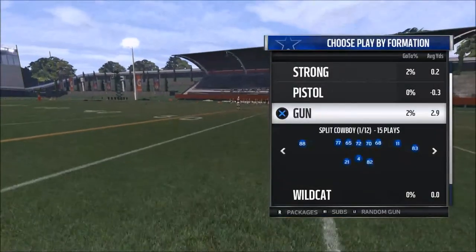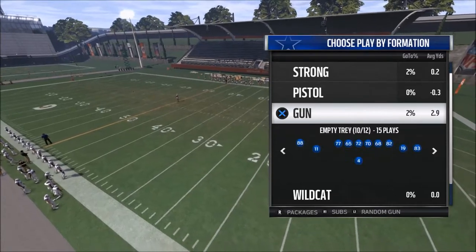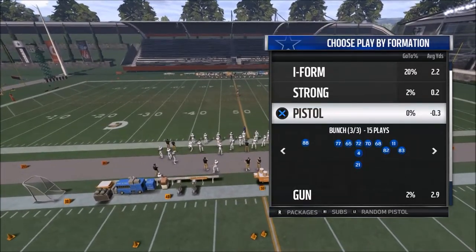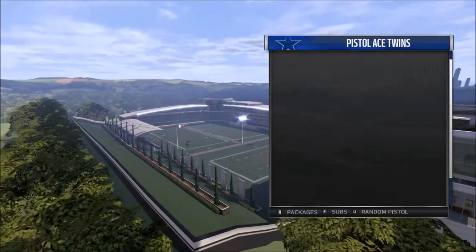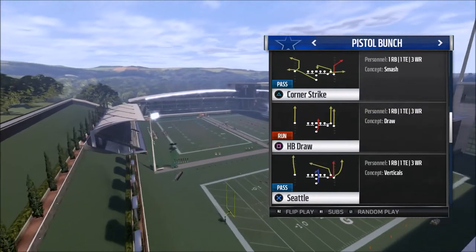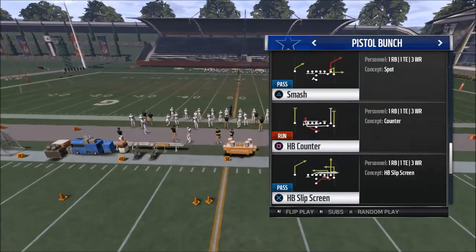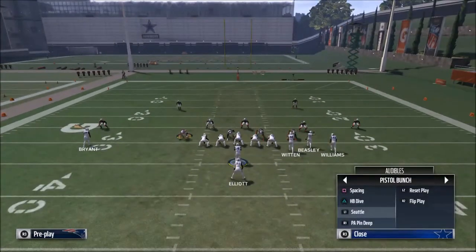To do this, we're in the Dallas Cowboys playbook. What we're going to do is utilize some route combinations from the pistol bunch. You can do it with any trips formation — it really doesn't have to be pistol bunch specifically. You can look for a play similar to corner strike, Seattle — all of these things can really get at it.